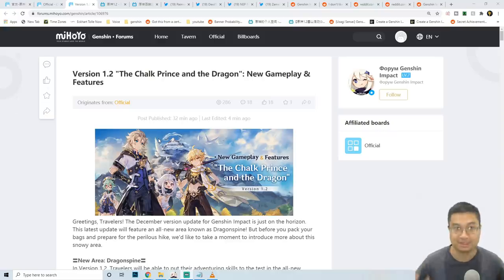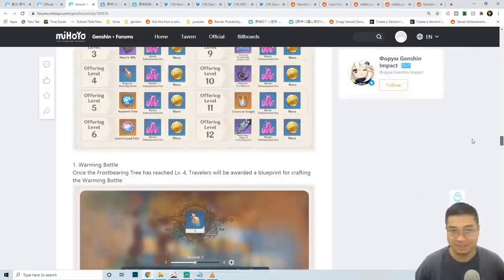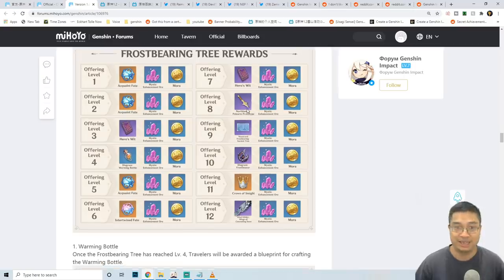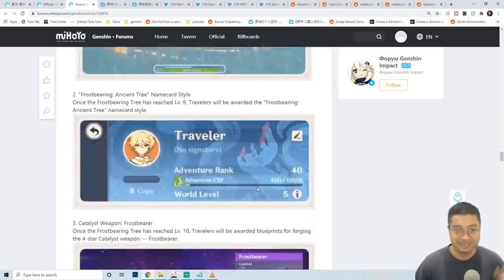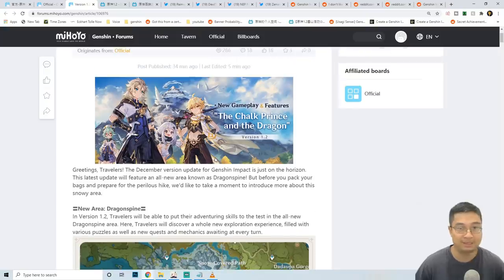Welcome everyone — the latest update for patch 1.2 was just posted with new gameplay and new features. There's a lot to go through: massive rewards including free wishes, prototype weapons, sentry materials, special wins, and special weapons. This was posted officially about 34 minutes ago and is a massive summary of the new patch.